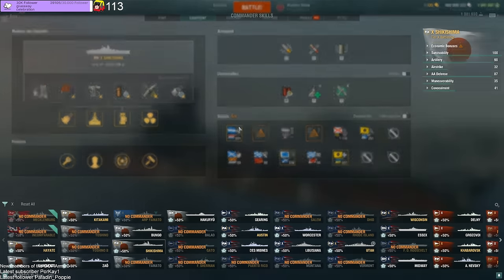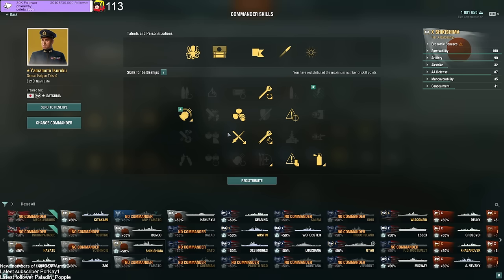Moving on to captain skills. The general idea — there are multiple options. Usually I take Gun Feeder on battleships, because a lot of BBs you want to switch to HE or fast to AP depending on what you're doing. Now Yamato and Shikishima are an exception, because you pretty much exclusively shoot AP with them due to their 32mm overmatch — you will absolutely smash people with AP. But generally, if you play BB, Gun Feeder is very much recommended.